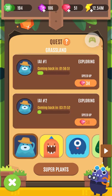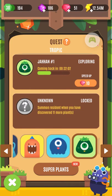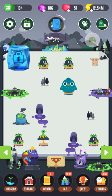Rubies are your paid premium thing. You can use them to speed everything in the game up — don't, it's a waste of them. You can also unlock more people to go and explore for super plants, which is what I save all my rubies for.